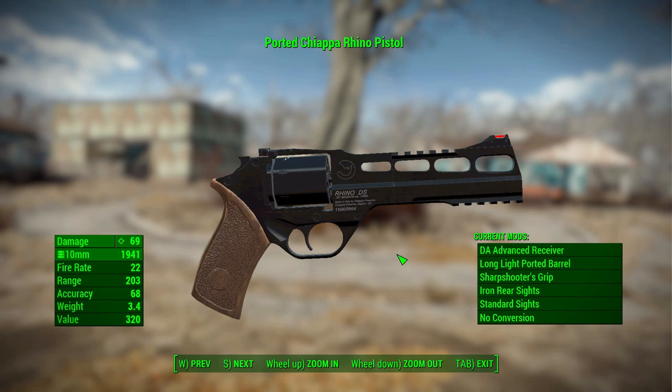Considering how you get your hands on it, I'd say it's pretty fitting — this is truly an early game gun. The one guaranteed copy in the world is in the Museum of Freedom, so you'll find it within the first half hour of the game. It is also added into the level loot list, so you will find it in other places, but one guaranteed version is in the Museum of Freedom with others potentially to come according to the mod page.